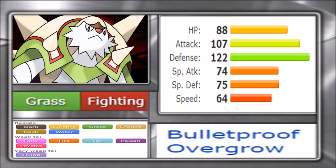Chesnaught gets Wood Hammer, the strongest physical grass move available — generally more preferable over Power Whip because Power Whip has shaky 85% accuracy. Wood Hammer's recoil isn't that bad in exchange for reliability. For TM moves there's Dragon Claw, Bulk Up, Earthquake, Smack Down, Brick Break, Sludge Bomb, Rock Tomb, Air Slash, Low Sweep, Focus Blast, Energy Ball, Shadow Claw, Payback, Stone Edge, Sword Dance, Bulldoze, Rock Slide, Poison Jab, Grass Knot, and Nature Power for terrain-based play.